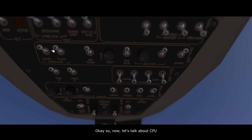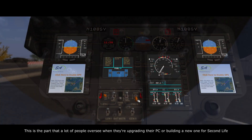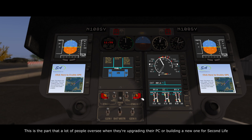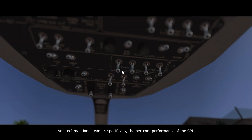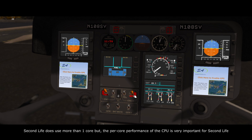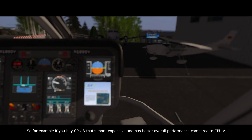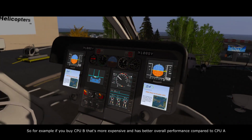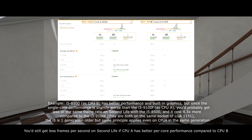Now let's talk about CPU. This is the part that a lot of people overlook when they're upgrading their PC or building a new one for Second Life. How many frames per second you get in Second Life depends a lot on your CPU power, and specifically the per-core performance of the CPU. Second Life does use more than one core, but per-core performance is very important. For example, if you buy CPU B which is more expensive and has better overall performance compared to CPU A, you can still get fewer frames per second in Second Life if CPU A has better per-core performance.